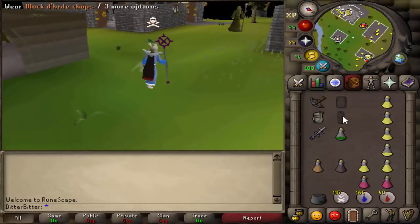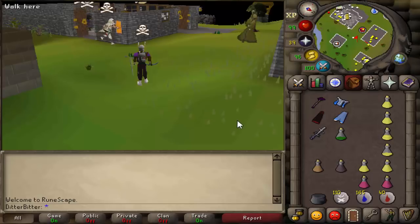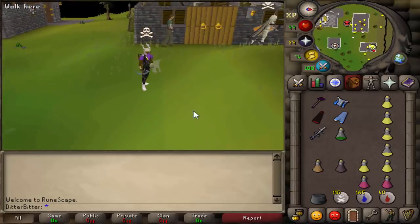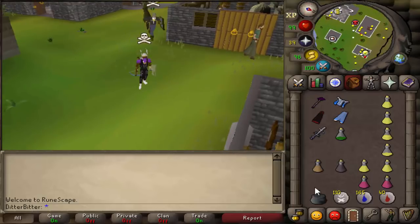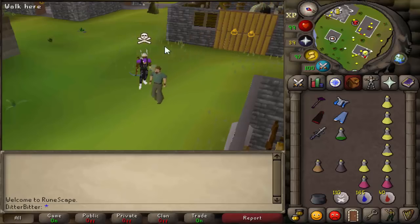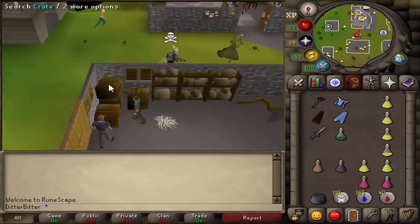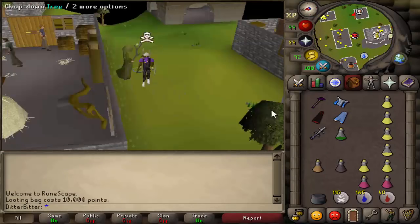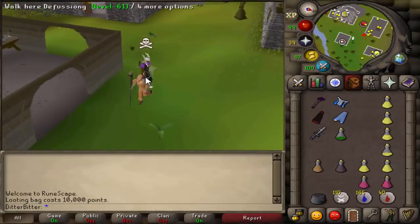What is up guys, welcome back to another video. There's been an update to the looting bag — I showed a bit of it in my last video. Looting with the looting bag is now really easy, you can just open it and spam click all your loot and it goes in really quickly. A lot of people are going to start using it.